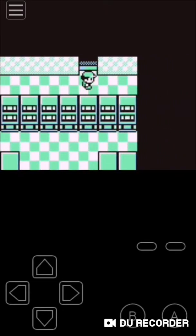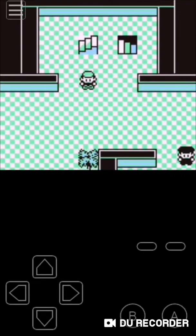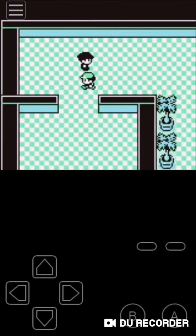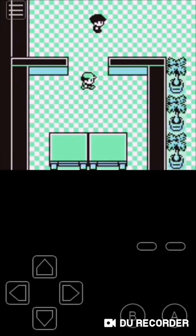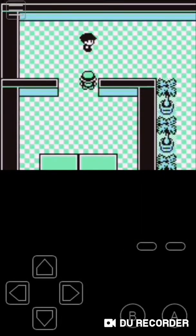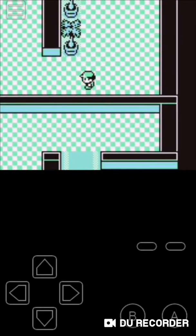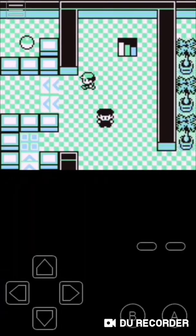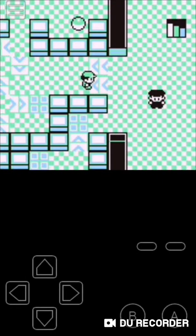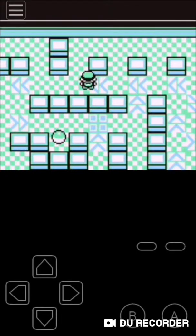And here we are, guys — Team Rocket Hideout. Now there are a couple of trainers here. I don't want to fight pretty much any of them, so I'm going to avoid as many as I possibly can. And an escape rope — that'll be useful after this. And spin panels — I went on the wrong one. You're supposed to go on this one. This is a spin panel, or at least that's what I call it, because you spin on it.